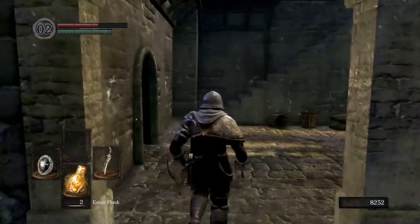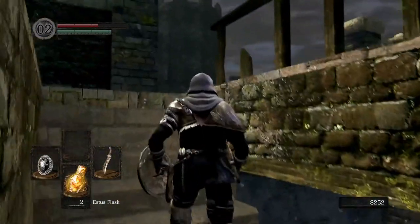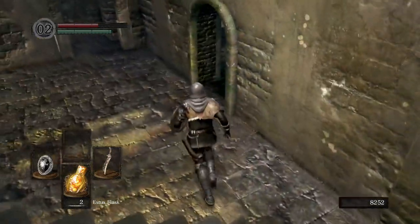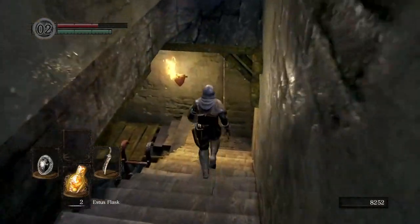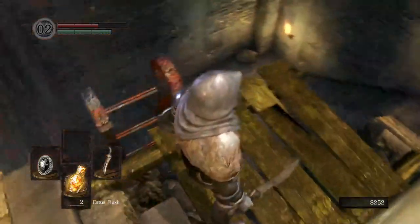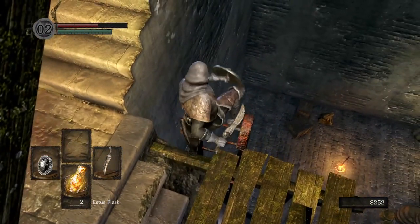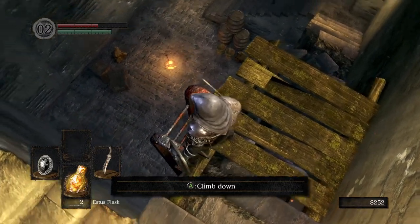So what I did was ran from the dragon down these stairs here, then down these stairs. Ignore the bit that goes outside — you want to stay inside. Down here, try not to fall off, otherwise we're going to have to go the whole way again. Then kick this ladder down. Now we'll have a very important shortcut back to the bonfire.